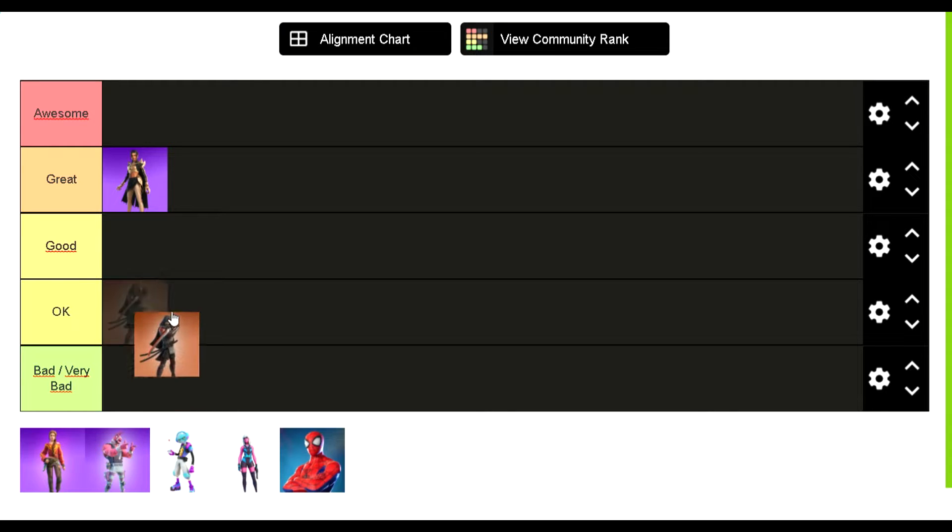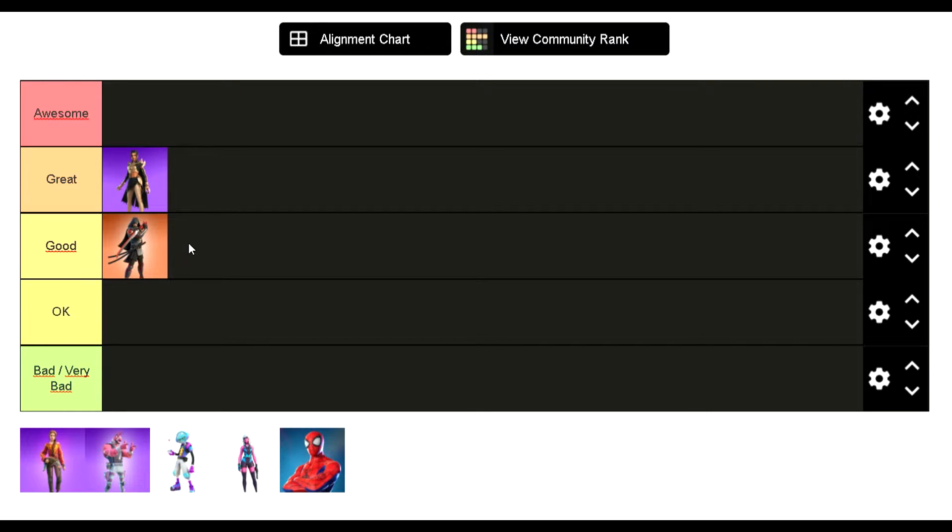I will put Ronin in good. Ronin is a very good skin because it has a lot of customization, such as a cloak and a helmet, and it has three colors: red, blue, and green. You can customize the skin however you want, although it's a little bit less than Shanta because I think Shanta is a little bit better.